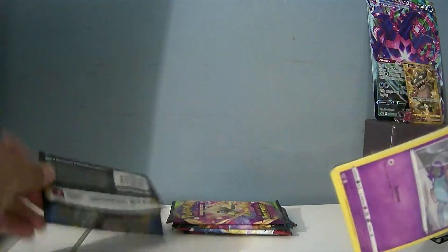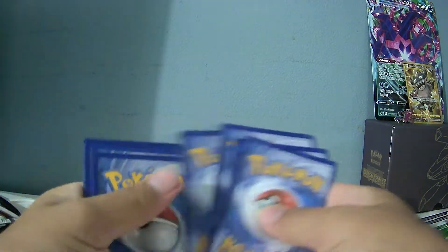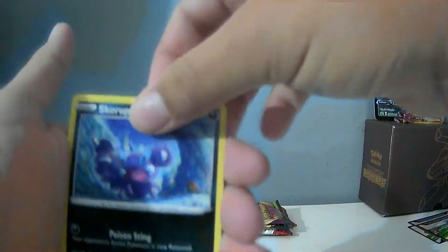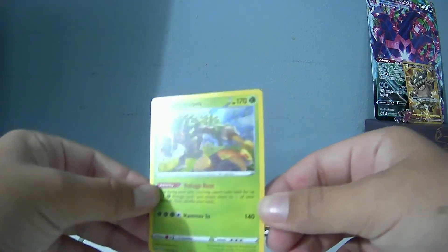Next is just a normal Sword and Shield pack. My hands are still shaking. I'm going to open it from the top. Dark Energy, Evolution's License, Bisharp, Drizzle, Sneasel, Pikachu, Scorbunny, Hoothoot, Scrappy, and Blipbug. Oh — a holo Rillaboom! That's a rare card. It's nice.